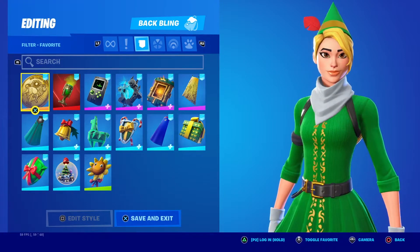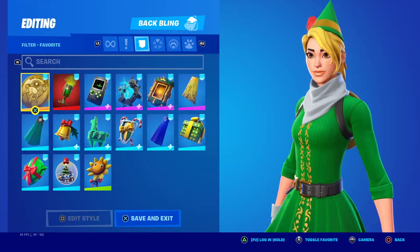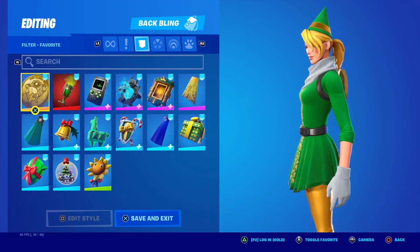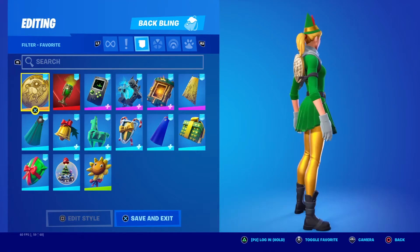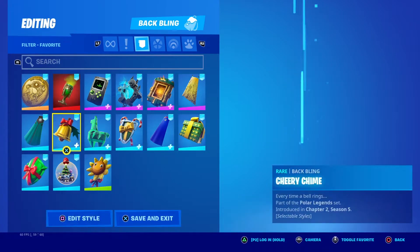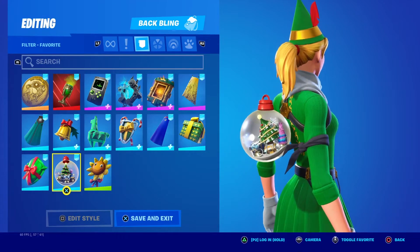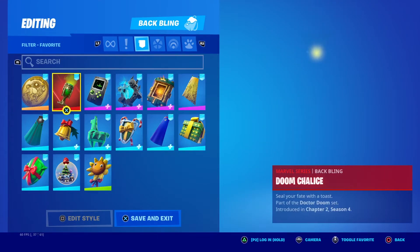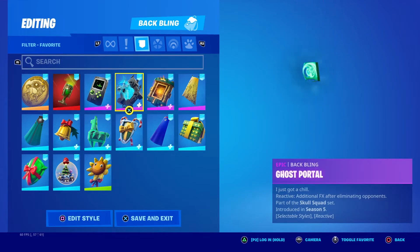Before we get into these combos, let's take a look at the skin. This first edit style is mainly green with some yellow in it, also some gold on her hat and on the back. You can see that little gold thing there. Those are the colors we're going for in combos today.